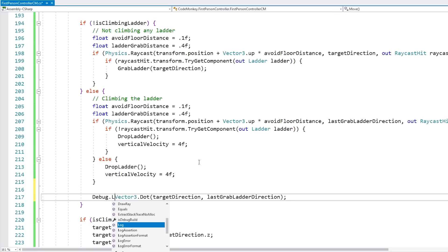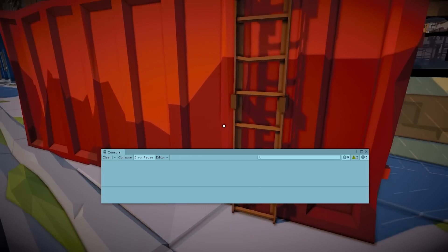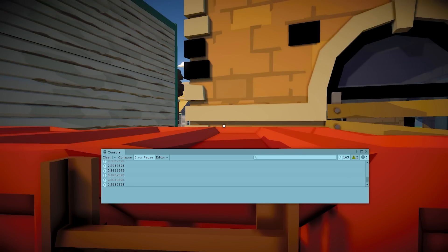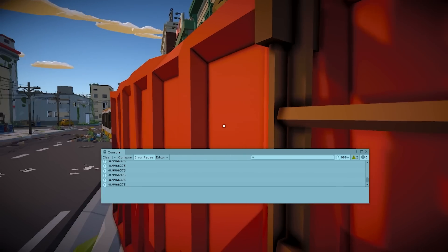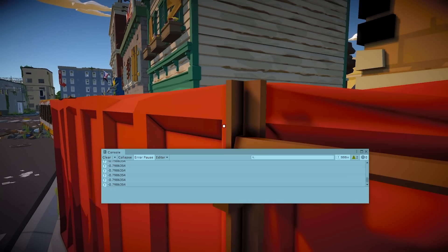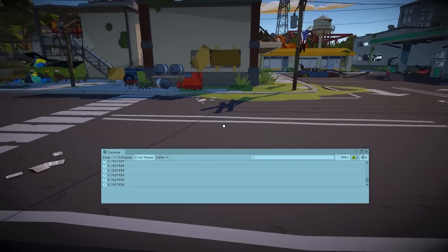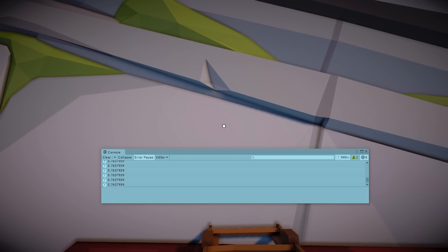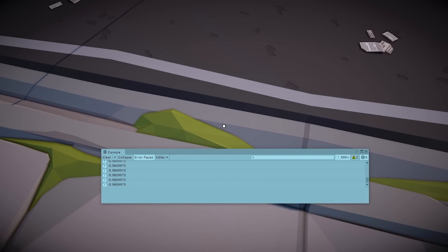Let's do a debug.log on this to see what it says. So here, let's go — and as I approach the ladder and I move up, there you go, I've got a positive value. And if I climb down, there you go, negative value. And again, this one works even if I'm pointing to the right and pointing back. There you go, it always works perfectly. It even works if I'm actually facing the other way. Now if I press S, I'm moving up the ladder. And if I press W, I'm moving down the ladder. So with this, we do know if we are climbing up or down.